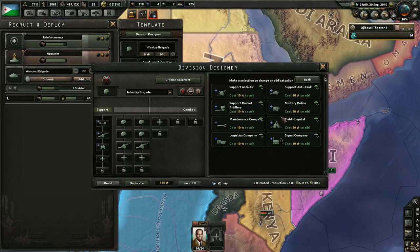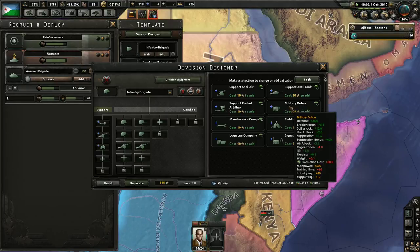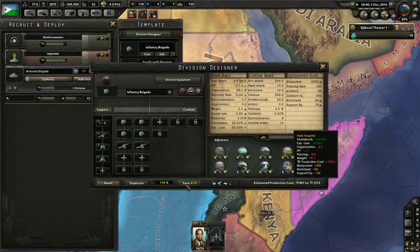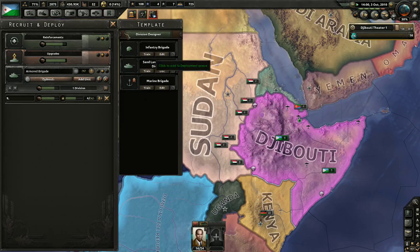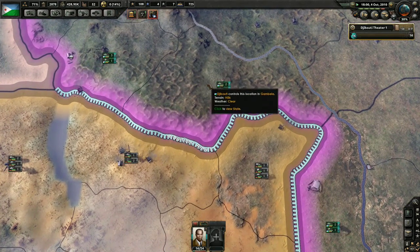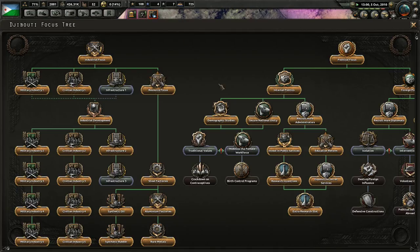What else do we want to do? Do we want to add military police? Maybe. That would give us more soft attack and give us a suppression bonus. We could do field hospitals. We're definitely going to have to have field hospitals because we need that trickle-back bonus and the experience not to lose. So basically we just did a huge restructuring of some of our divisions.